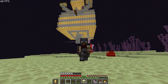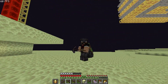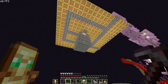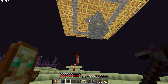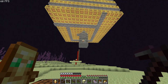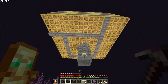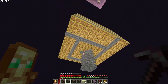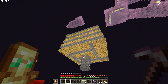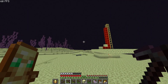I'm so happy the shulker farm works — it's a little bit loud. Basically there are snow golems shooting snowballs at the shulkers, and the shulkers are randomly teleporting and duplicating all over the farm. They are going all the way up there. Let me go up the scaffolding and show you the magic happening over here.